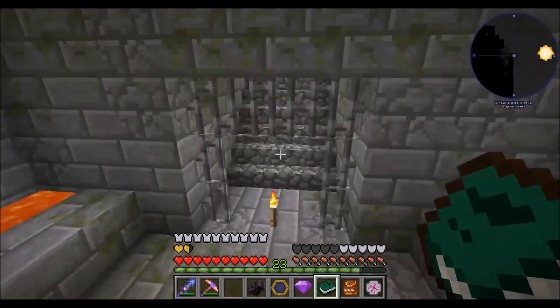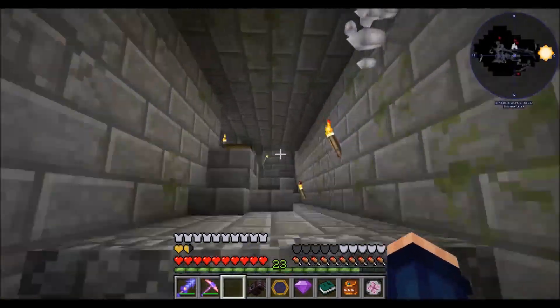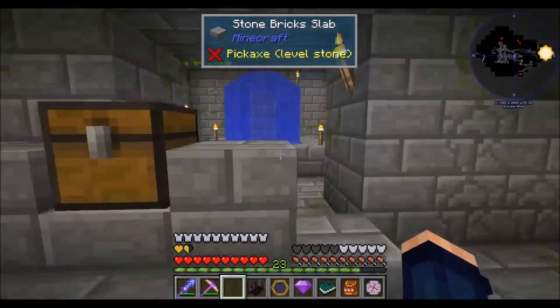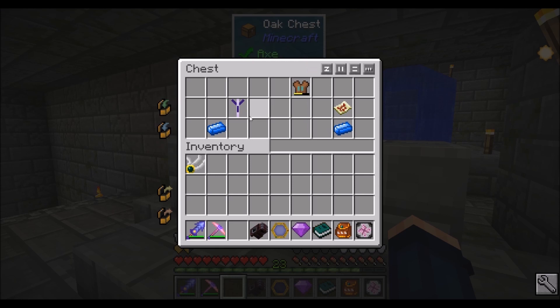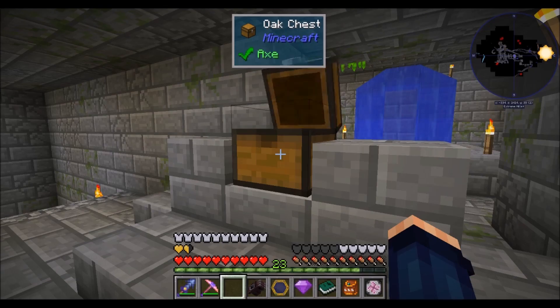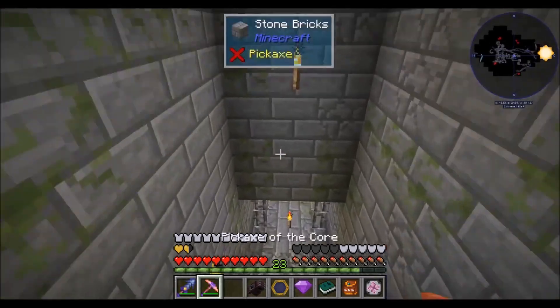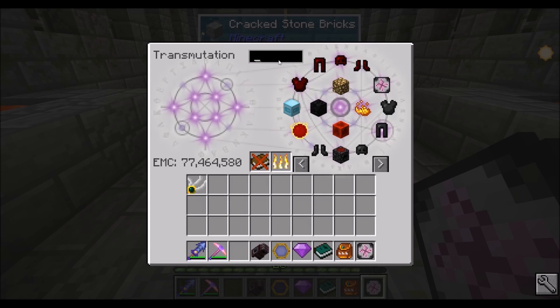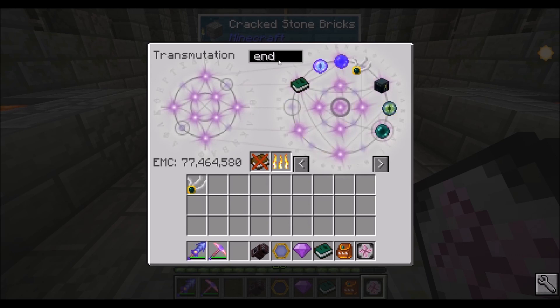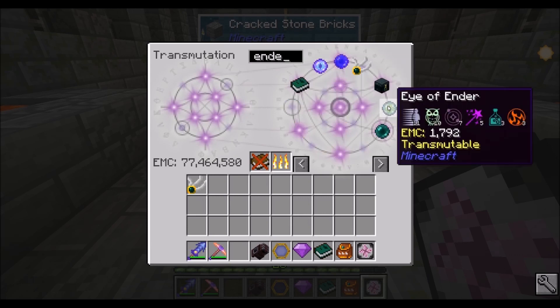I went ahead and explored it. I used the lantern of paranoia and lit everything up, and this is some of the things that we got. We got a buried treasure map. We got the automatic torch. Got some other stuff too but I haven't really been interested in looting it.